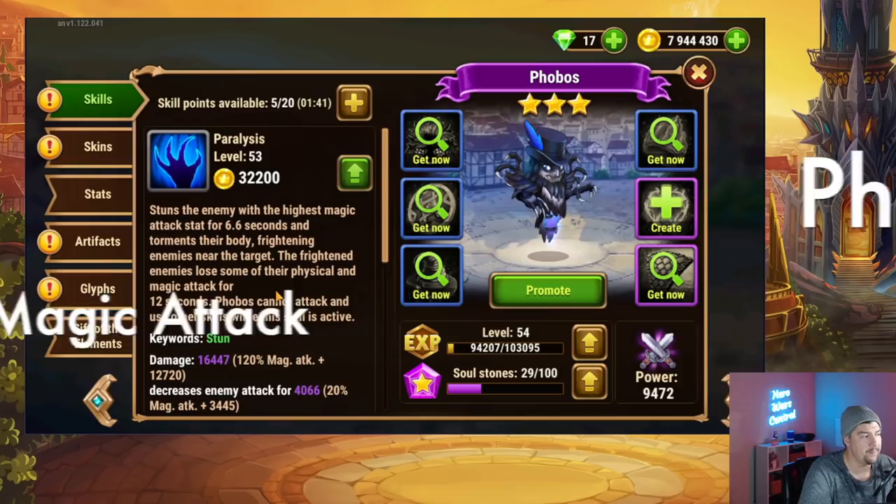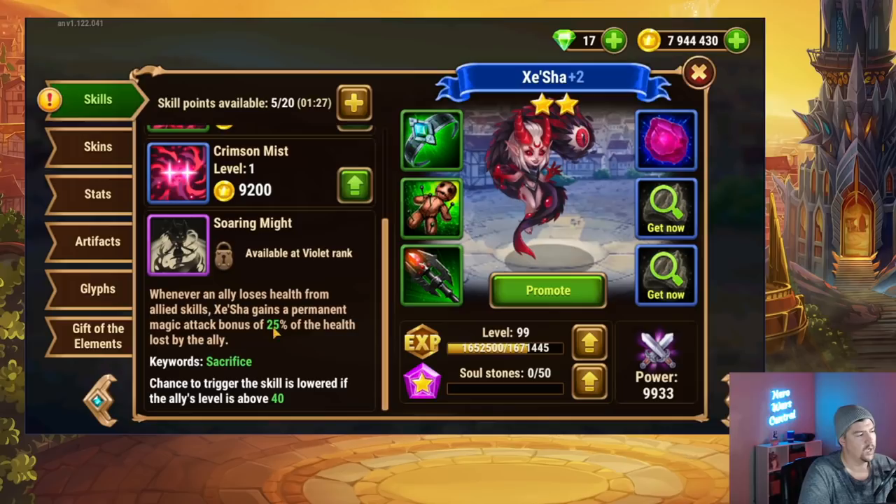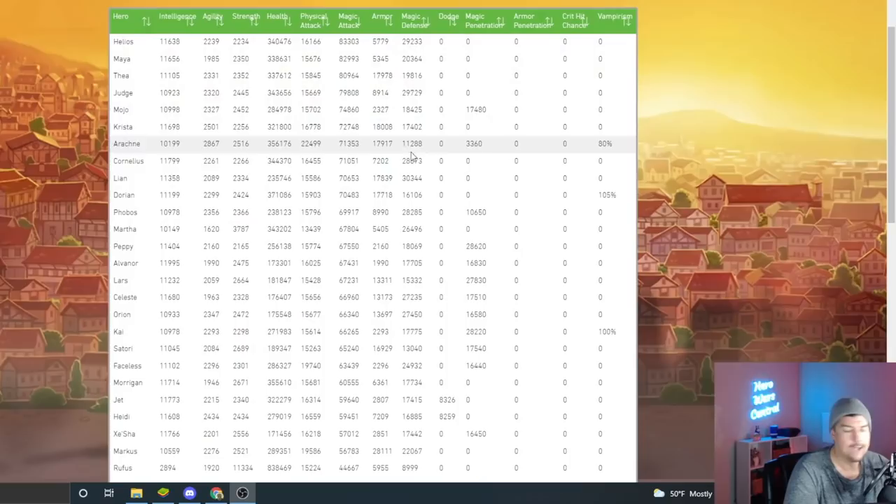Phobos's entire skill set is designed to hunt mages with the highest magic attack. Zisha will have high magic attack, but not until way late into the fight. Remember, Zisha has this ability to gain permanent magic attack bonus over the course of the fight as her allies self-damage. Looking at the list of heroes sorted by magic attack, she's pretty far down — a lot of heroes above her have much higher magic attack. While using that violet skill she will gain a ton of magic attack, it won't be until later in the fight, when she could have already killed a couple of your heroes.